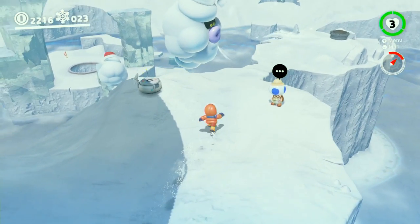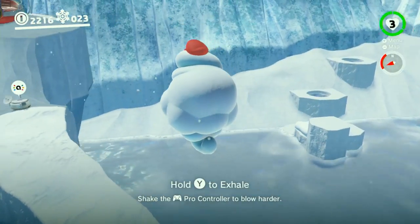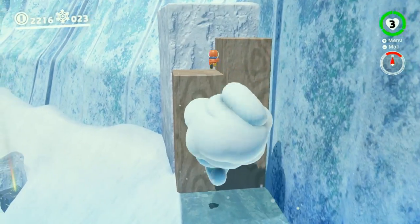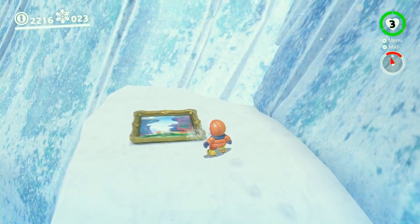The Snow Kingdom painting is a little trickier. Take control of the cloud that's down the path from your ship and head to the northeastern section of the map. Use the cloud ability to blow the large wooden block over to the platform. Once it's over as far as it'll go, just jump out of the cloud, head up the platforms, and there's the painting.